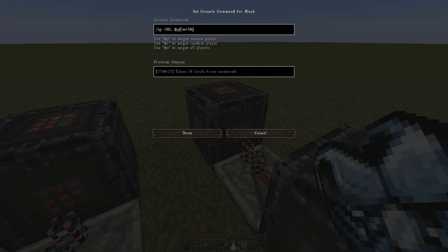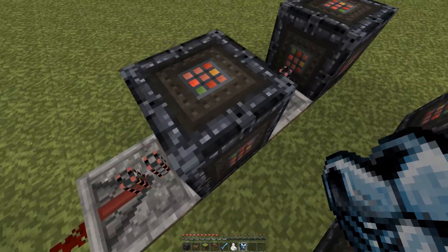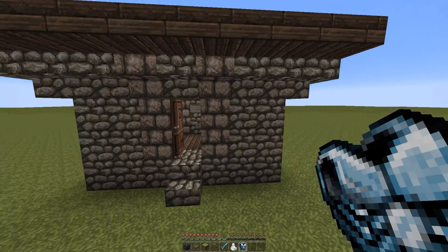Now with the minus, you've got to have an L there, because of course it's going to take 10 XP orbs, which is obviously not 10 levels. And then you've got the redstone repeaters — I get confused with this texture pack with those. So that is how you create a shop.